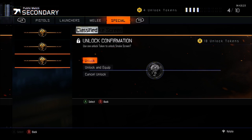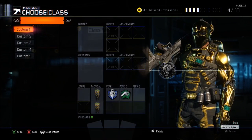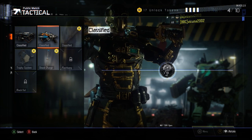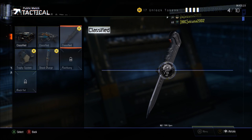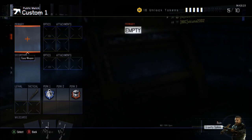Once you are hovering over the third weapon, push A on the second controller to unlock. Once you push A to unlock, you will see the ballistic knife right there. Spam B out of the create-a-class with your first controller and you will see the ballistic knife listed. Go to the ballistic knife, push A on it, and it will say 'Are you sure you want to unlock the ballistic knife?' Push 'Unlock and Equip' and there you go — you will have the ballistic knife on your class.